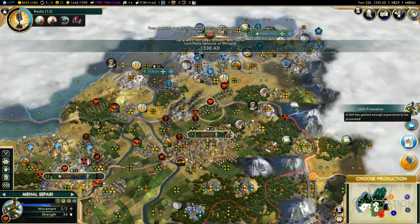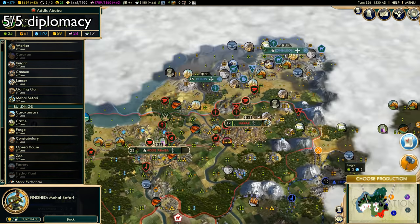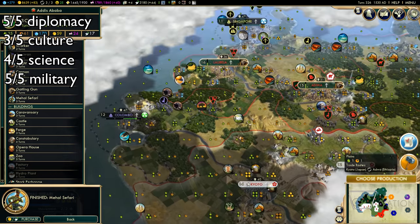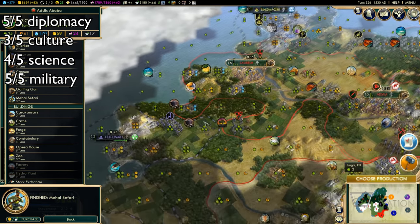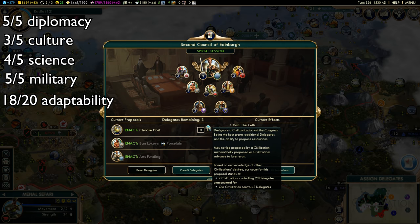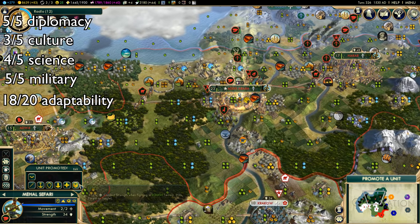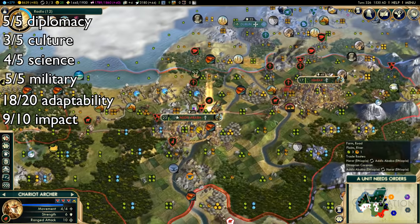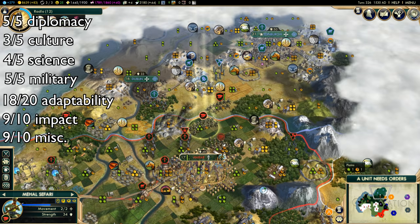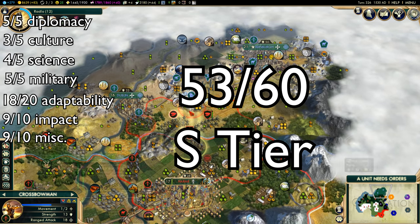Ethiopia is great, and it's all due to the Stele. I give them 5 out of 5 for diplomacy, 3 out of 5 for culture, 4 out of 5 for science, and a 5 out of 5 for military. Faith in general translates to money the most, but can translate to science at the end of the game, hence why diplomacy is the highest ranking. I give them 18 out of 20 for adaptability — the early game benefits really help overcome almost any start. The only non-adaptable side is you perform far better if you're actively playing religiously. They get a 9 out of 10 for impact, as the Stele comes out instantly and starts easily opening up snowball potential. I give Ethiopia a 9 out of 10 for miscellaneous, since their ability and unit can decimate armies in many scenarios, and the Stele is just so versatile. Ethiopia gets a 53 out of 60 in S tier.